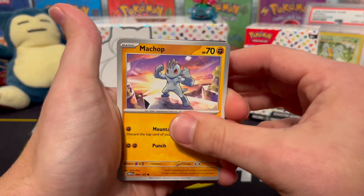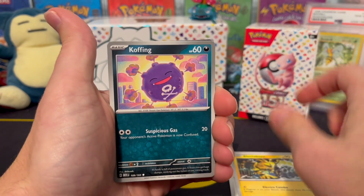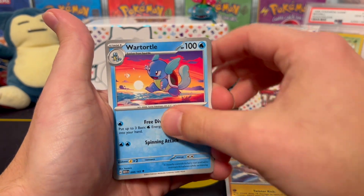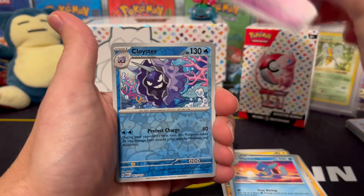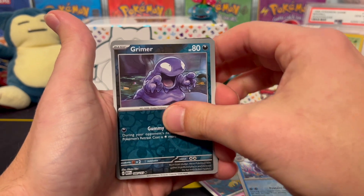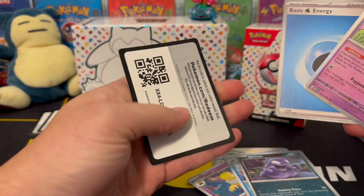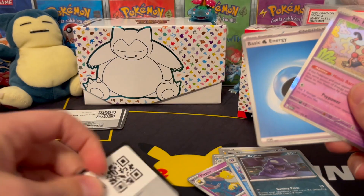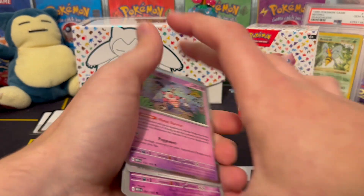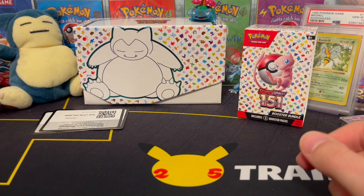Let's get something really nice now. Machop, Porygon, Electabuzz, Koffing, Hitmonlee, Wartortle, Hypno. Cloyster is the reverse, a Grimer is the reverse, and we get a Mr. Mime holographic, and a regular water energy. I'm thinking that we might have already pulled the Mr. Mime holo too — I'm not 100% sure.